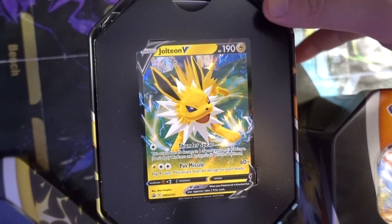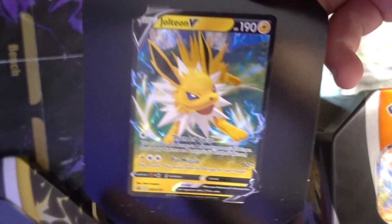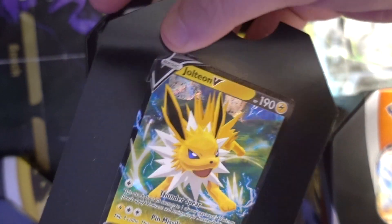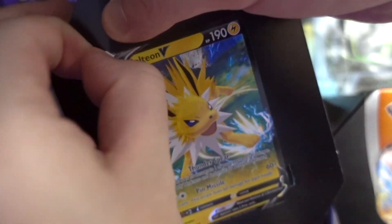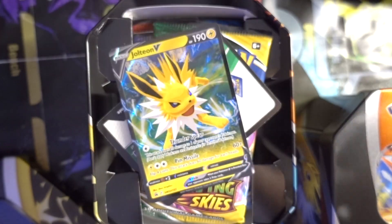Let's see what's inside. They added a really nice touch by changing the plastic to cardboard. You can pull it out quite easily — I want to be really gentle because we don't want to bend the card. We could just tear it, of course, because it's paper. And there's the Jolteon.